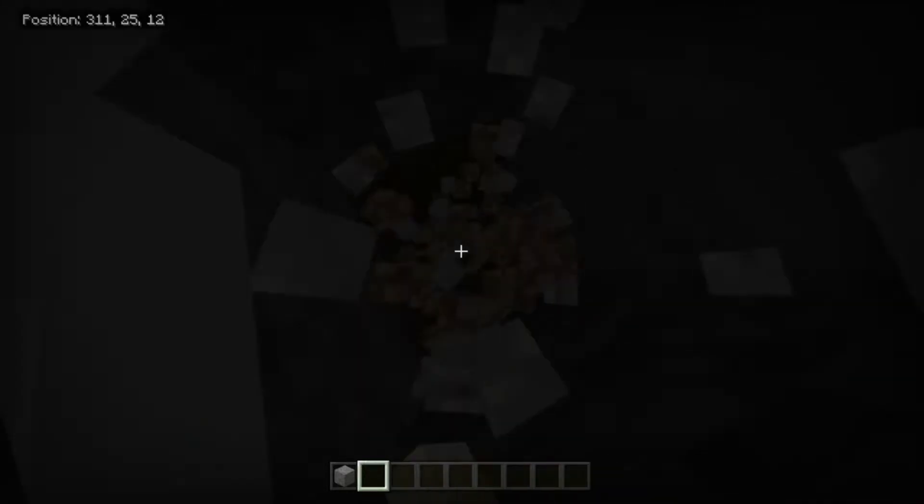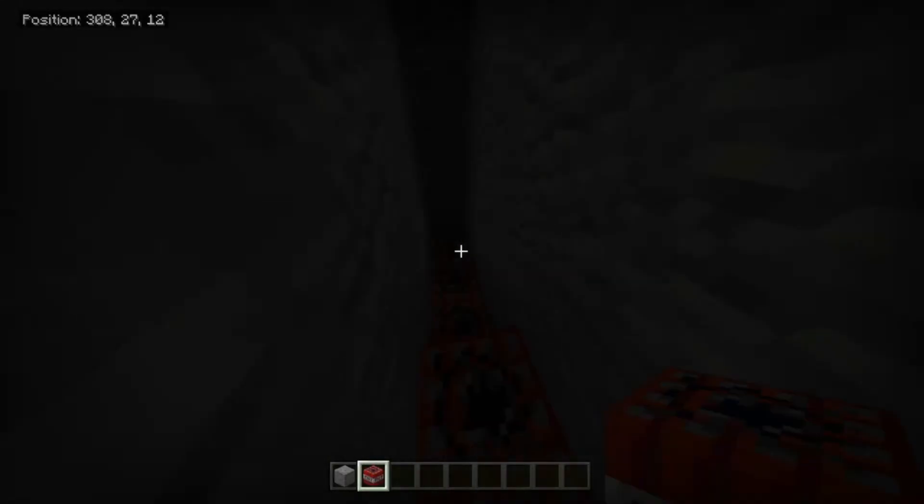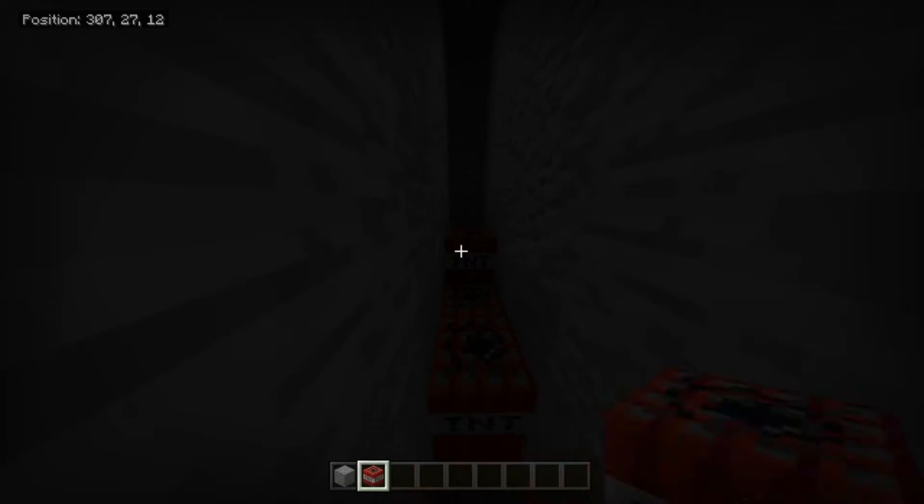Then, dig 5 blocks and dig out the rest of the tunnel. Now, do what it says on the screen — take a flint and steel and left click on this block.